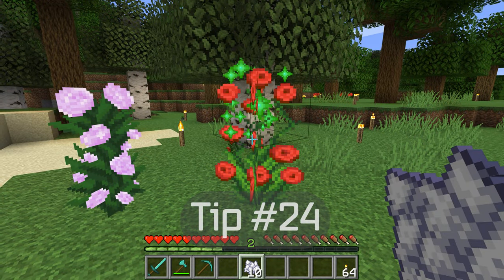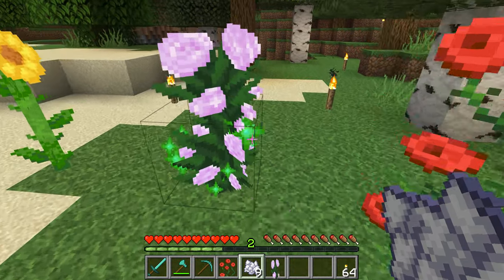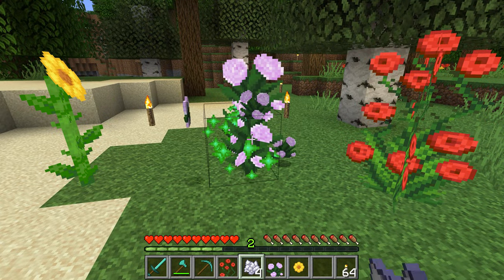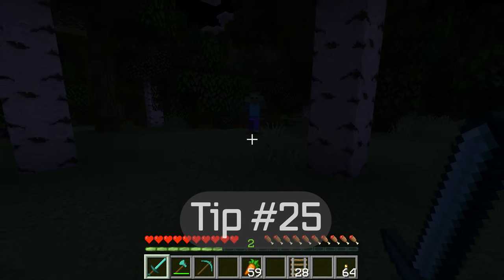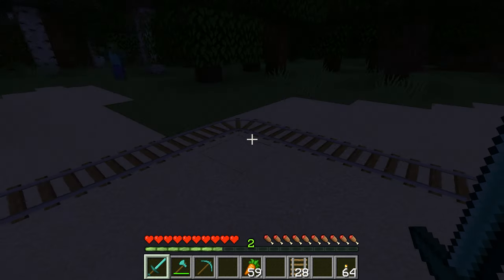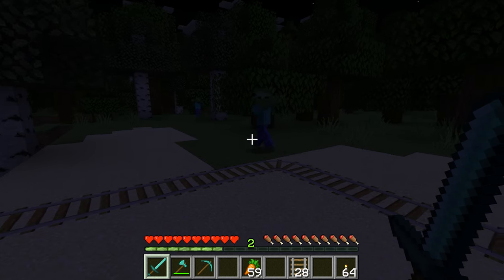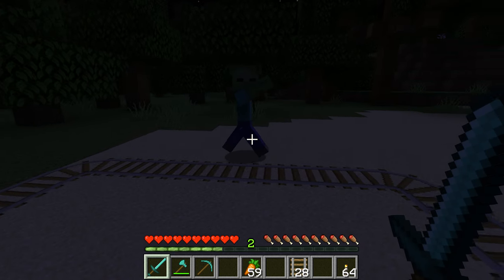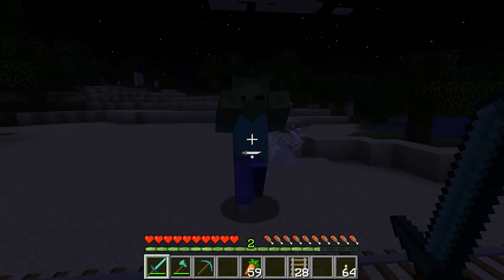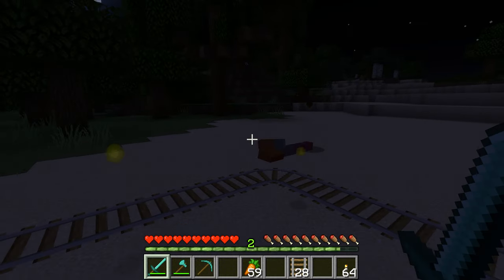Tip twenty-four. If you use bone meal on a flower, it will duplicate that flower. This is a great method of getting more flowers without having to destroy the aesthetic of your landscaping. Tip number twenty-five. Mobs will not cross over rails. They can be pushed across by a player, but they will not cross the rail on their own, which makes adding a railway around your base an extra security layer.